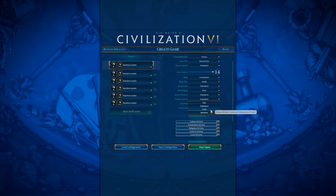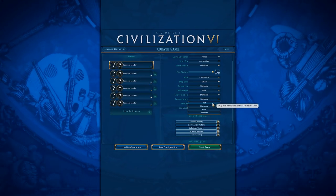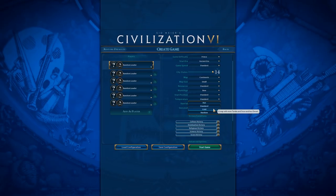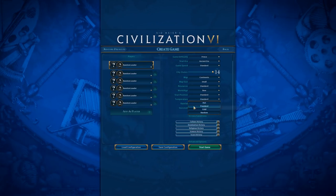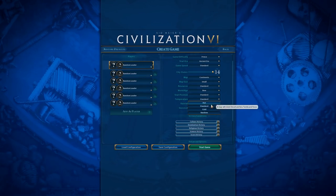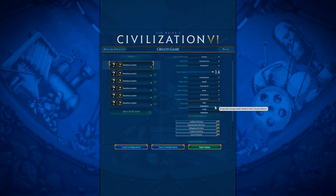Temperature is one I don't mess with too much and generally leave on Standard. Hot will give you more Desert and less Tundra and Snow, while Cold does the opposite. I don't find either particularly useful since Desert, Tundra, and Snow are all pretty useless tiles — unless you're playing as Russia, in which case setting it to Cold could help.